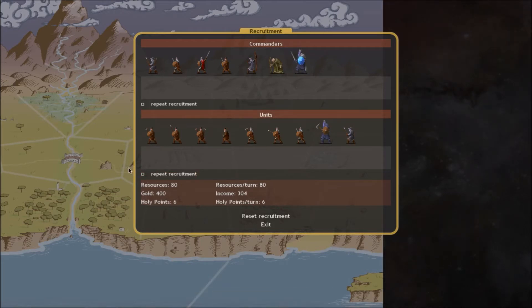Units all cost different amounts - pretty much all units cost gold and resources. For example, our Jotun militia costs 20 gold and 17 resources. Our spearmen, a little bit better, are 30 gold and 17 resources - same resources but a bit more gold, maybe for better armor or weapons. Usually the further right a unit appears, the more elite it is and the more it costs. Our huskars cost 35 gold and 23 resources.